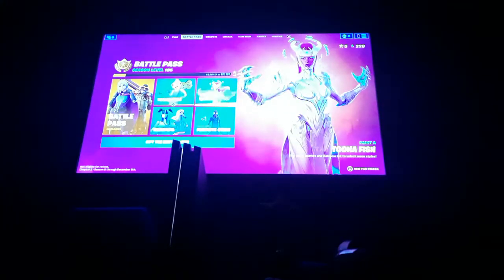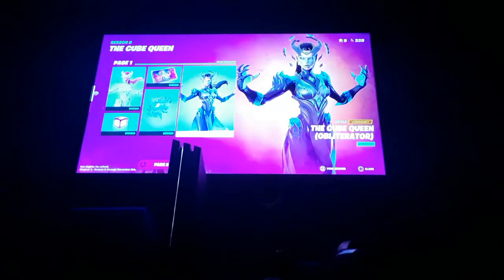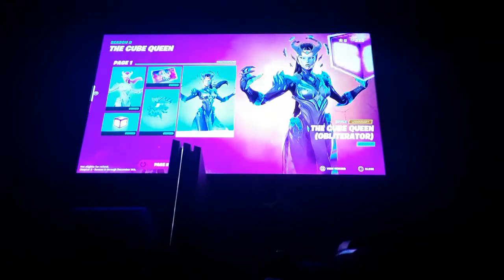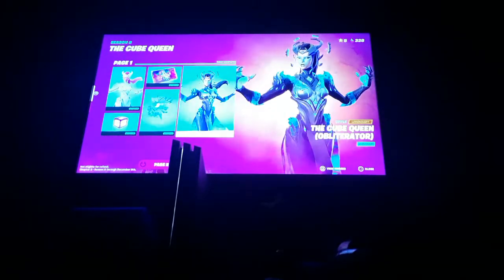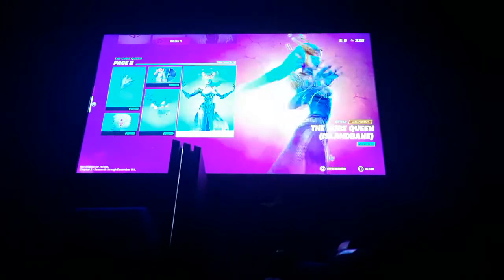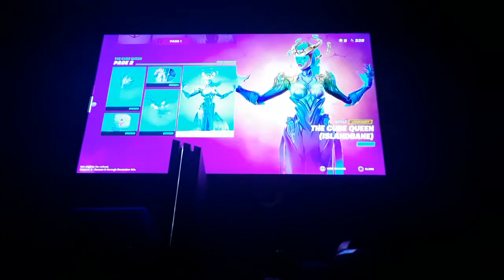So let's do the skin. There's a Cube Queen skin, loading screen here. Back bling here — it's pretty cool. Then we got Monocon, and then we got this style here, which is the one I'm using — this is the obliterator style, the black style, it's really cool. We got a pickaxe, music, a glider as well, which you actually walk down like stairs, which is pretty cool. Spray here, and then we got the third style for the Cube Queen.